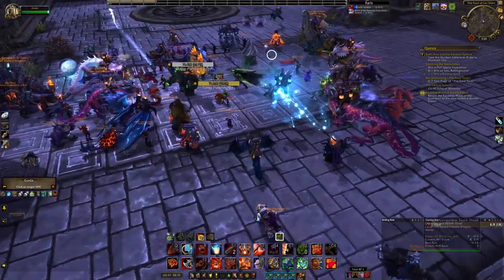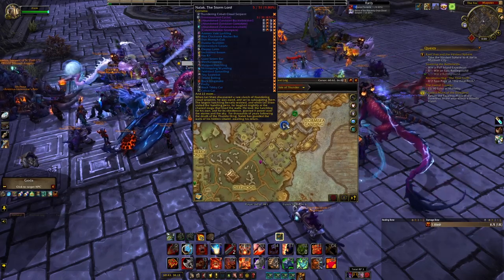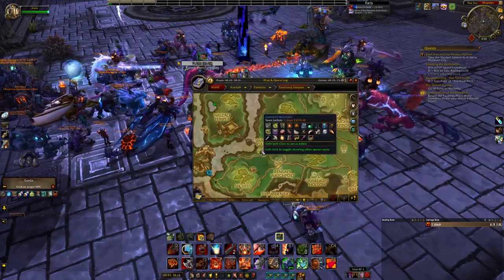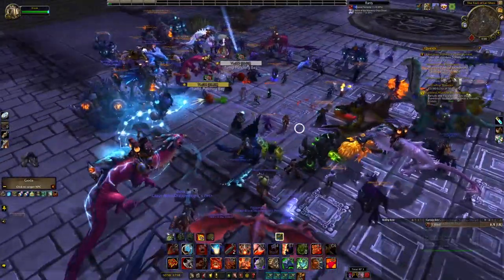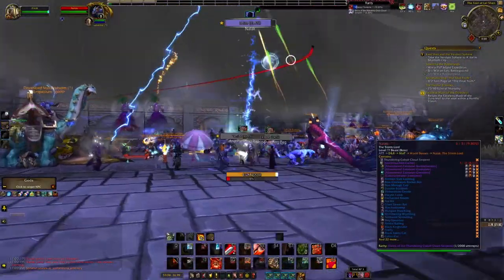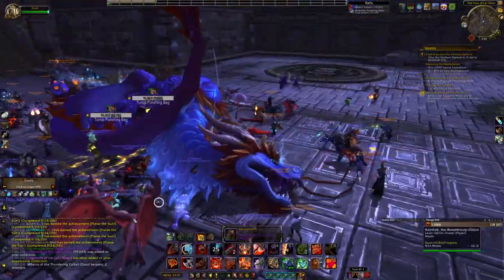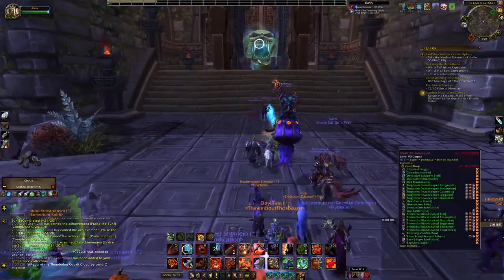Speaking of nearly impossible mounts, the next hardest mount to get in the entire game is the Thundering Cobalt Cloud Serpent. You get this from Nalak on the Isle of Thunder - another world boss. You head to this location, wait for the boss to spawn, kill it, and once again it's a 1 in 2,000 chance of getting this mount. Good luck, get your alts, because it's probably going to take you two years to farm this mount.